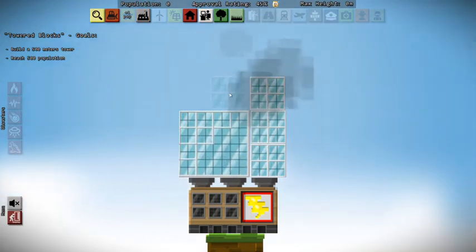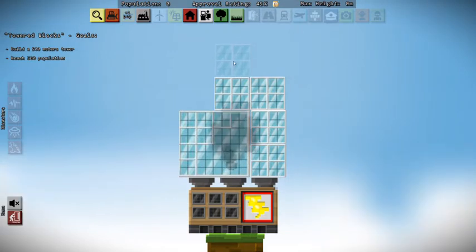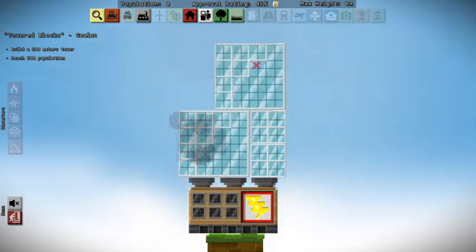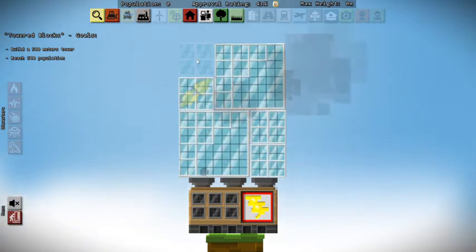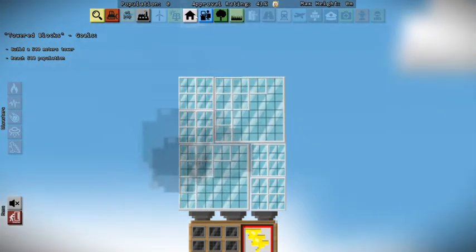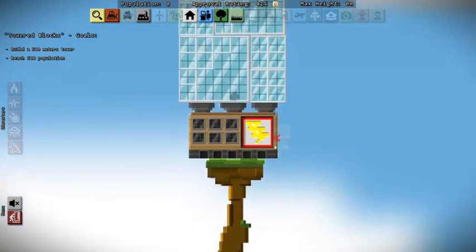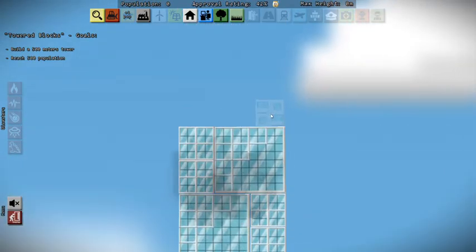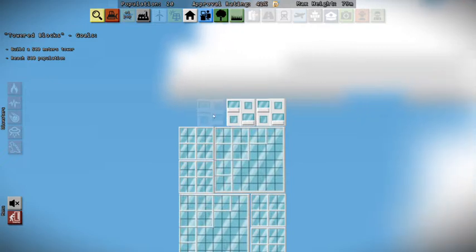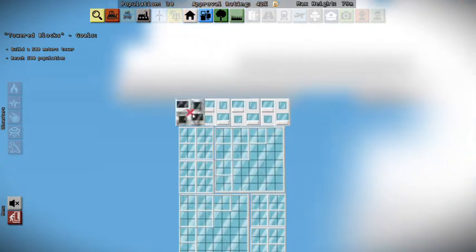We're going to start here with these office blocks and get ourselves a nice little stack going before we start building some homes. You notice we start with the smaller blocks and eventually they convert to the larger blocks. The larger blocks are more efficient, especially in this episode where we need to get the 500 population. We need to make sure we're achieving that as efficiently as possible. So let's go ahead and start putting some housing down.